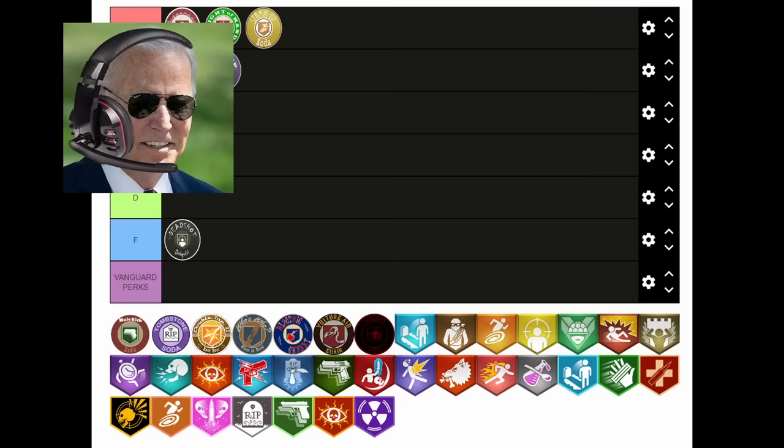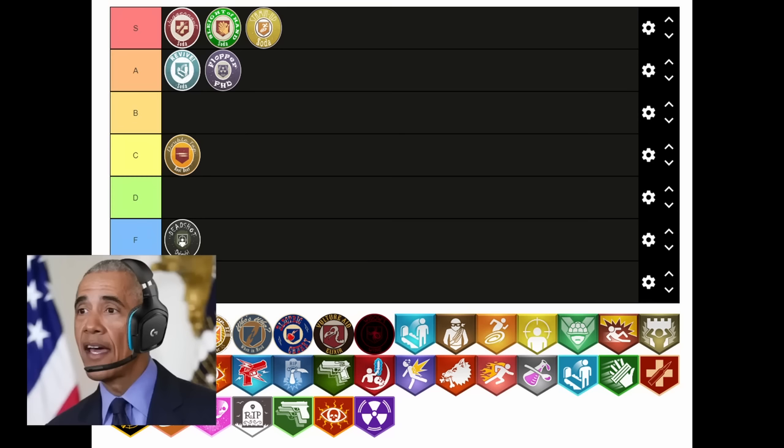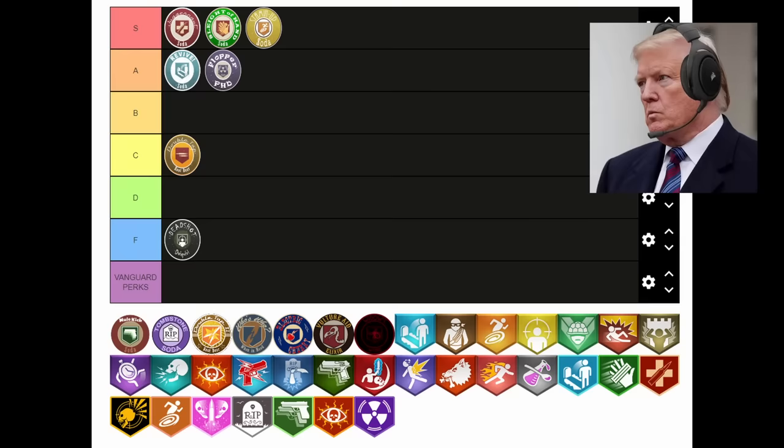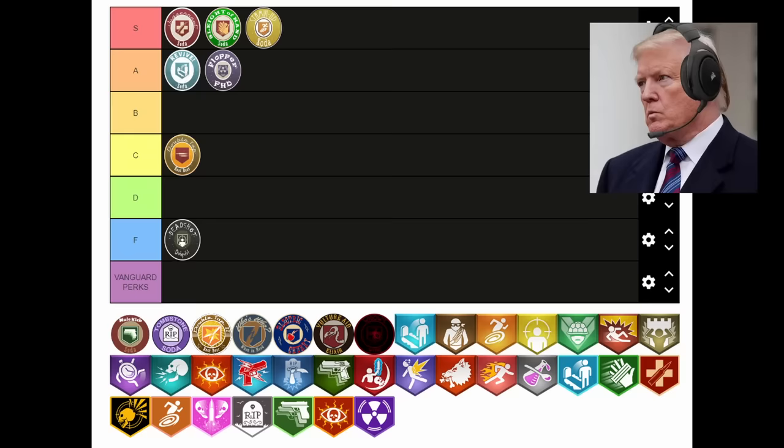Next up is Mule Kick. Another mid perk — Mule Kick has way more drawbacks than benefits. Having three guns isn't really that important on most maps. Hold on, Carrot Top — this perk isn't all that bad. Yeah, it is annoying trying to figure out what your Mule Kick gun is sometimes, and the 4,000-point price tag is hefty. But during Easter eggs and high rounds on some maps, that extra gun's ammo will be the difference between life or death. Personally I hate this perk because it reminds me of Mexico — they never paid for my big beautiful wall. Your racist remark aside, Don, this perk is a mixed bag. Can we settle on C? I don't give a flying fuck, just put it there.